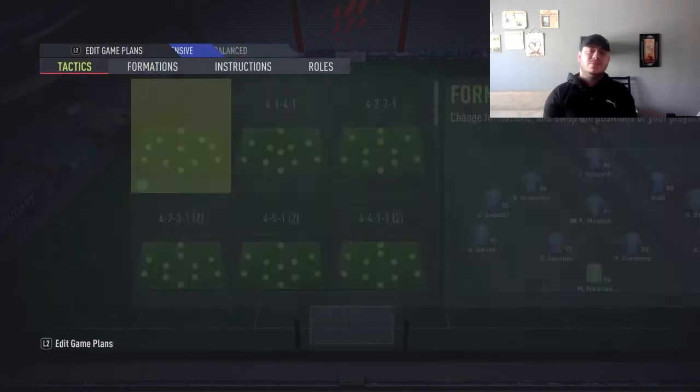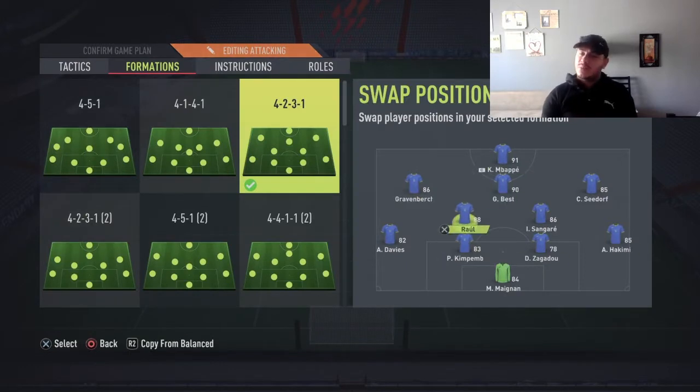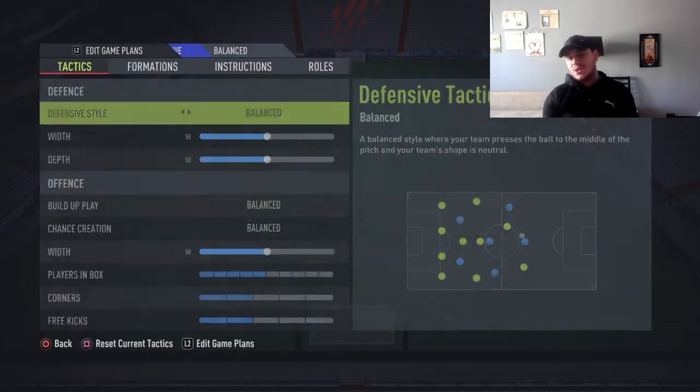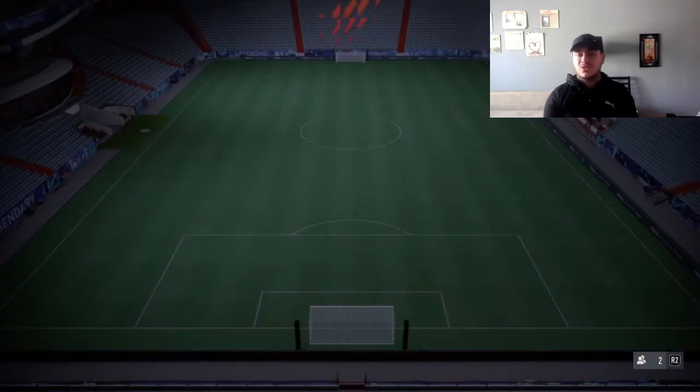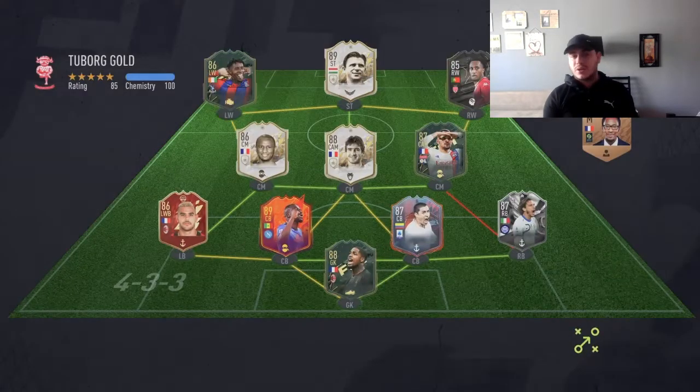For a 4-1-2-1-2 narrow formation, he's a very nice fit. Give him a bit of speed with Mbappe and Georgi, and he'll do the rest on the finishing side. If you play a 4-2-3-1, you can use him as a CAM. If you have a better option, put him further forward as a striker. In this video, you'll see me try him only as a striker in a 4-1-2-1-2 narrow in Division Rivals — the best of the best to really test a card.